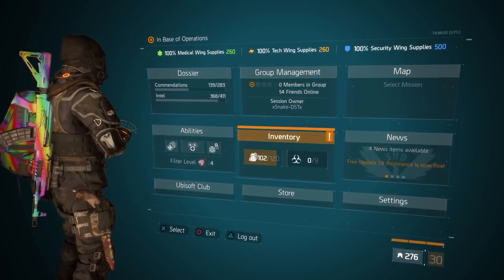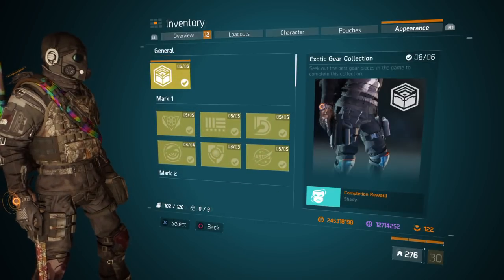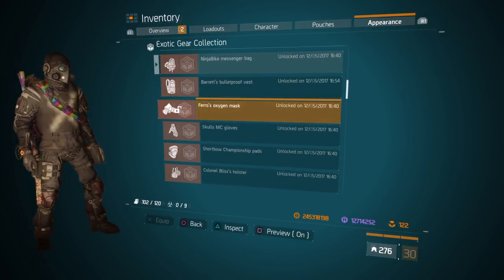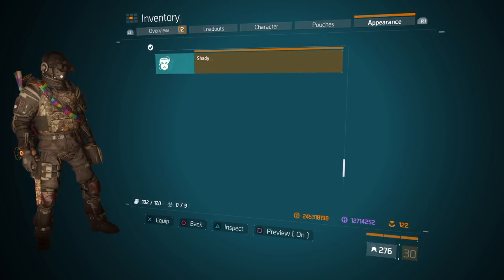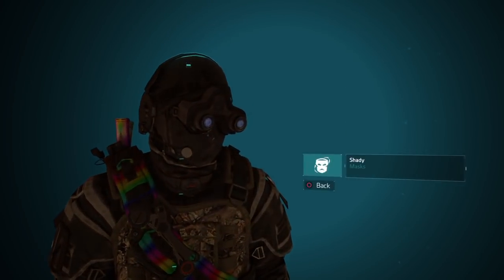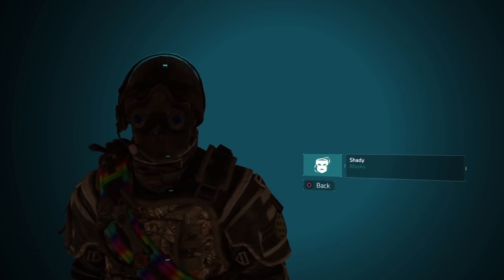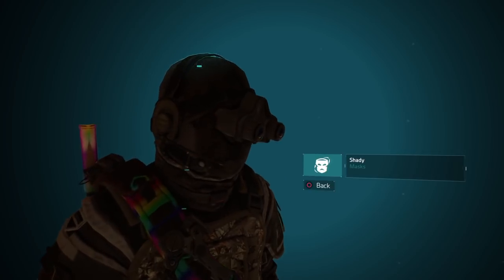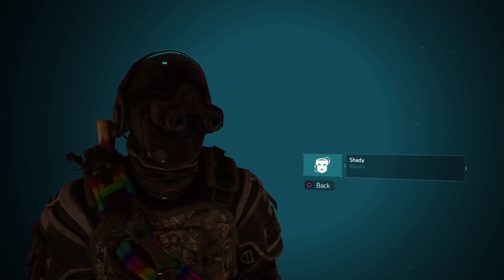If you go right here to the inventory, over to appearance, to collections, to general — if you have every single exotic in the game unlocked on one character, you get this mask called the Shady Mask. That's kind of what it looks like. It looks like one of the hunter masks. It's not too bad, it's also not too good. It's okay, it looks like a hunter's mask.